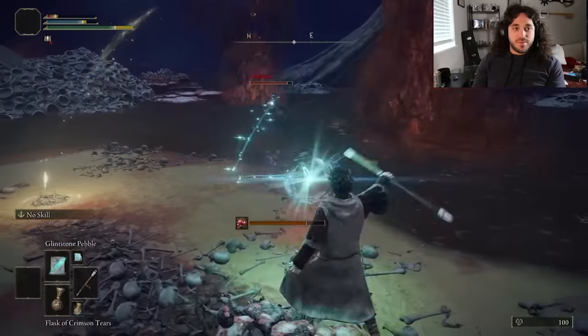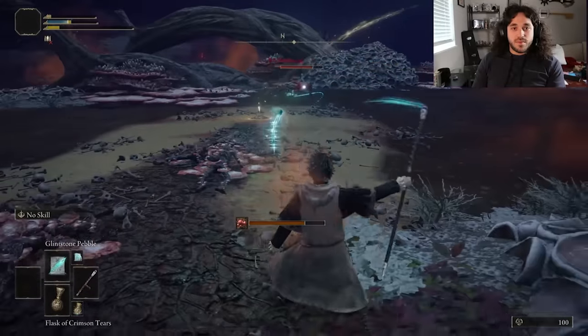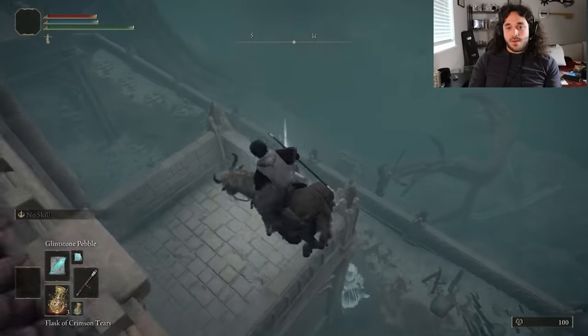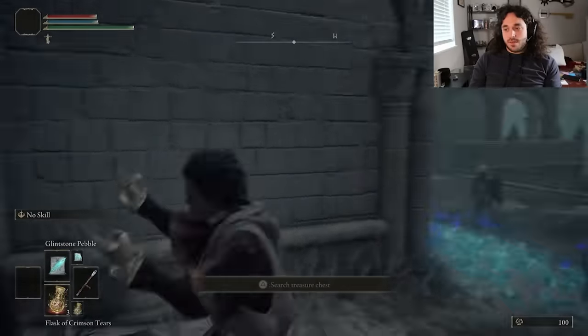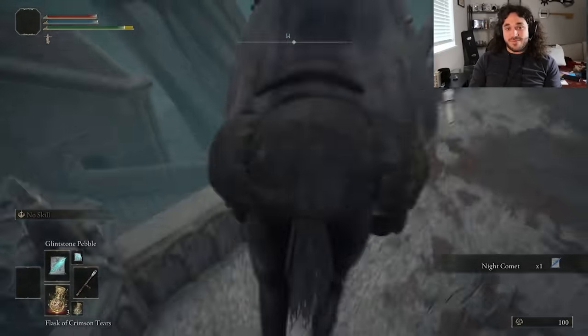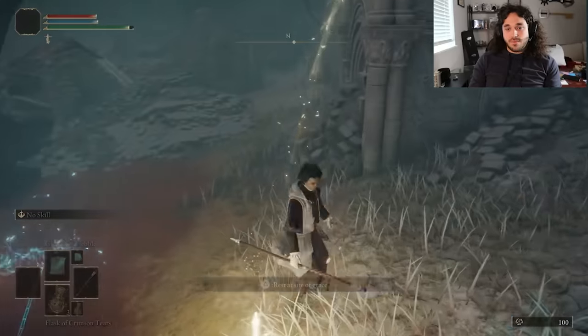I do want the Staff of Lost, but we get Millicented after getting rotted, so we can't ring her into some geysers to kill her in time. If you want to use a sorcery, it's best to learn some horsery first. We've got to hop all around the town getting the Staff of Lost, lighting a torch, and getting the Night Comet. It's like a regular comet, at night. It's just the Comet spell and the enemy AI doesn't know how to dodge it. That's gonna be pretty, pretty, pretty good.